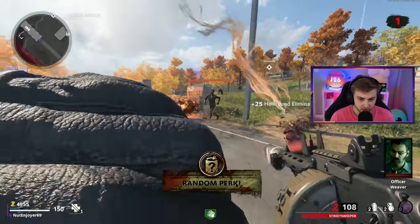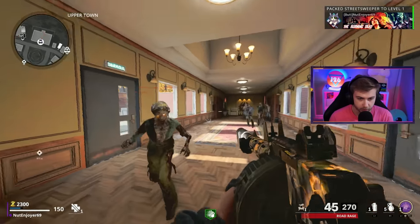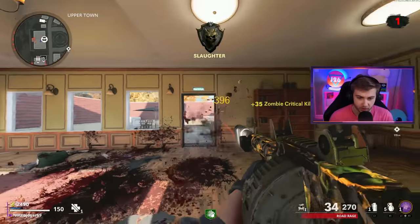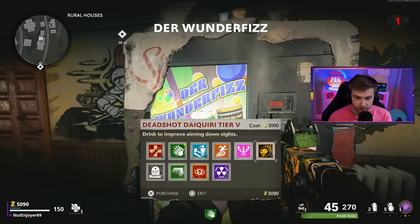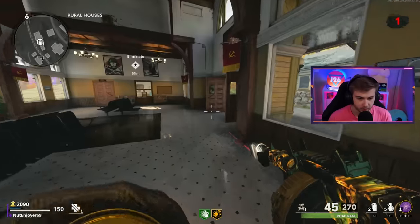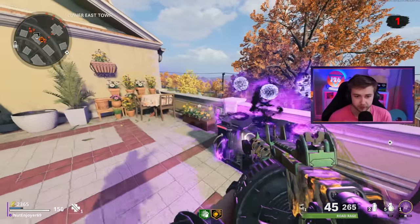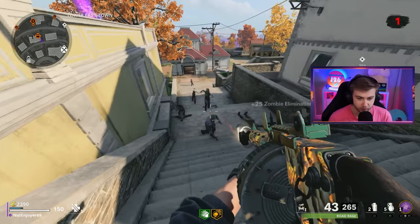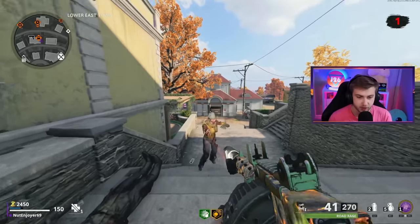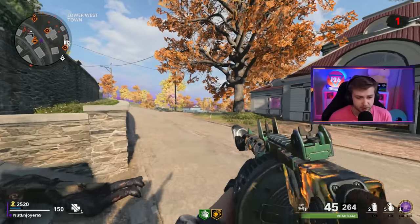It's our free perk — and it's Speed Cola. Perfect. Now we won't have to worry about reloading as much because we got Pack-a-Punch one, and it actually ups our ammo count all the way up to like 45, which is kind of insane. We're going to need Deadshot if we want to get any camo progress. This event right here is going to help us get probably most of our camos for the day.